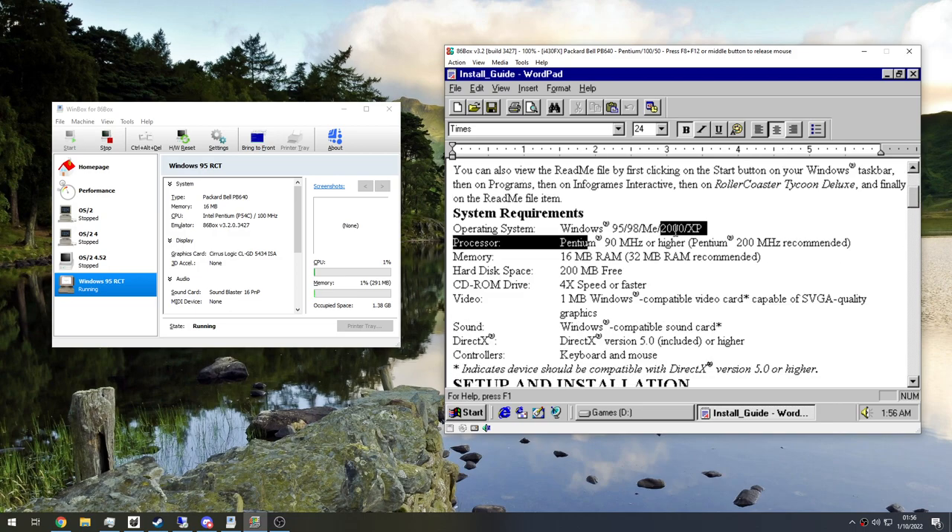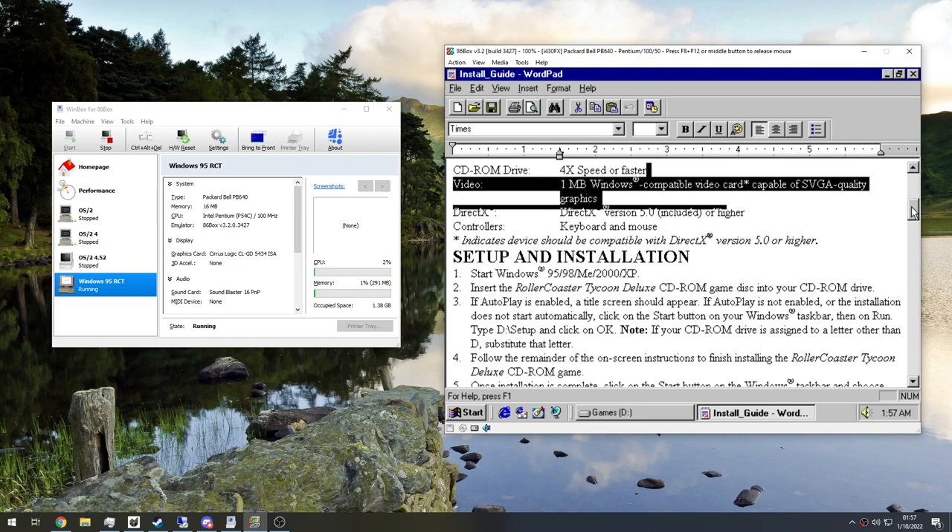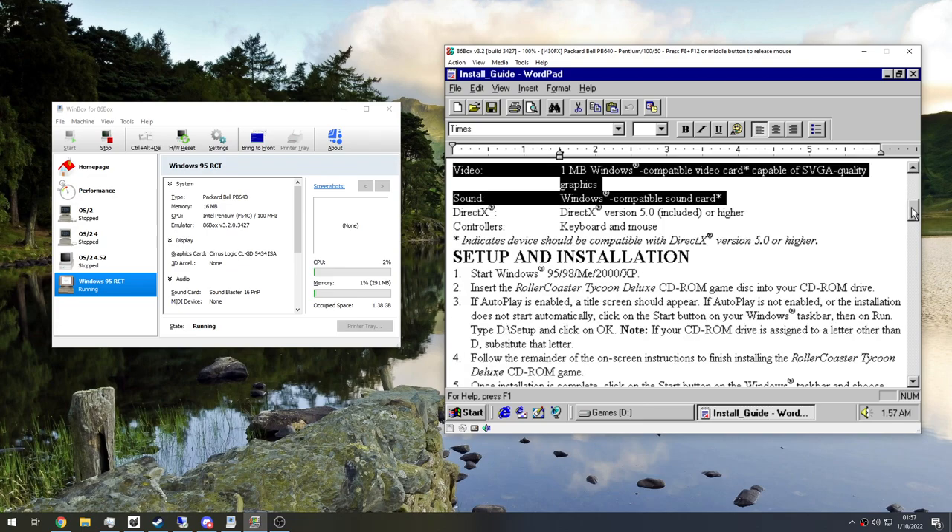90 megahertz or higher — we got 100. We got Windows 95, 16 megabytes of RAM, this exact same CD-ROM drive. And video-wise, one megabyte Windows-compatible video card, SVGA quality or higher. We have a Cirrus Logic 5434 which has two megabytes of memory. It was low-end back in the day, but it's a perfect fit for this kind of budget build.